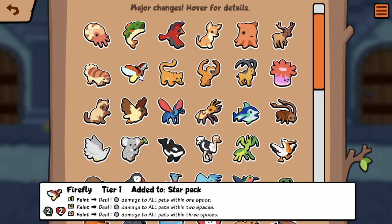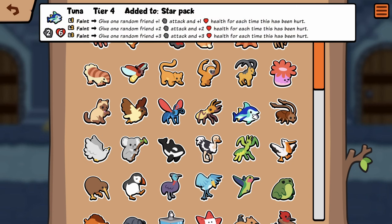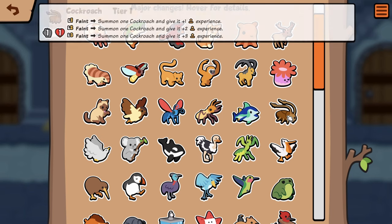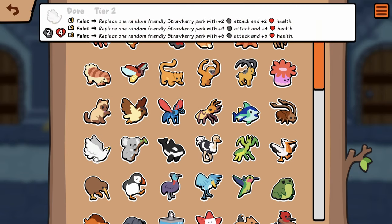Termite — tier one, start of turn, set attack to the current shop tier plus one. That sounds like Cockroach. Tuna I believe is the same. Cockroach is now a 1/1 — faint, summon one cockroach and give it plus one experience. I'm assuming this can't go infinite, right? It only summons one, but if it summons a cockroach wouldn't they keep summoning more cockroaches? I'm actually very curious.